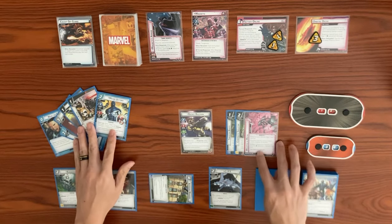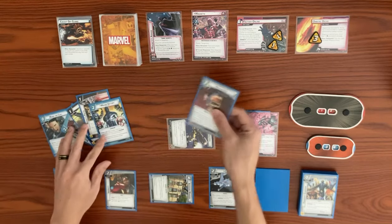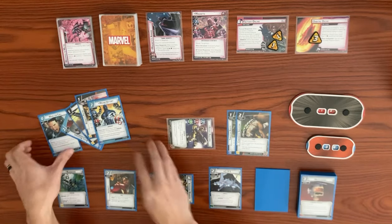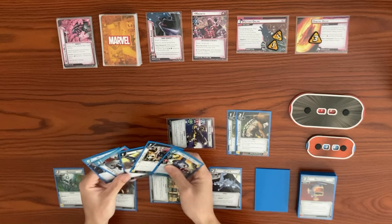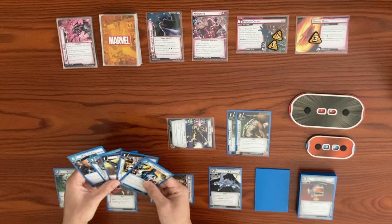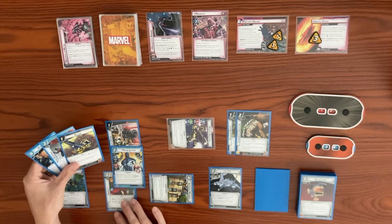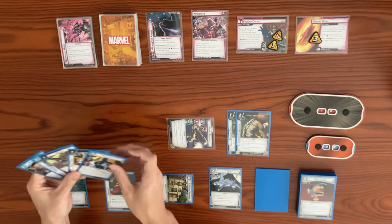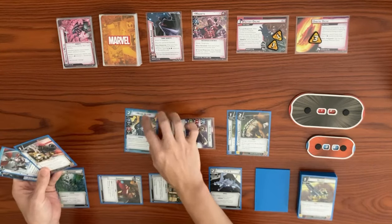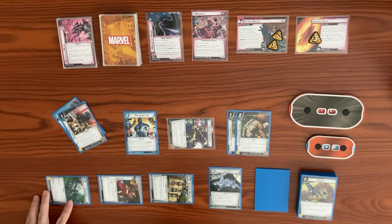We use the Wrapped in Metal action — exhaust identity and spend a physical resource. The Helicarrier is a physical resource so we discard it, freeing us to thwart, attack, defend, and recover. Then we play Major Victory first to draw a card and Make the Call. Exhausting Ingenuity generates a mental resource; with a second resource we play Major Victory. Major Victory is a Guardian ally, so when he enters play we exhaust Nowhere to draw a card.